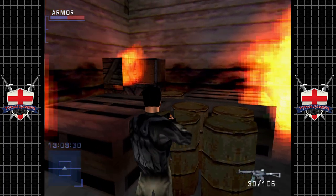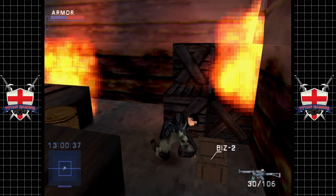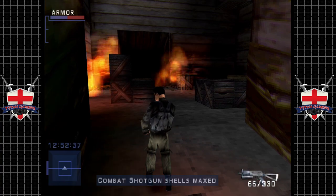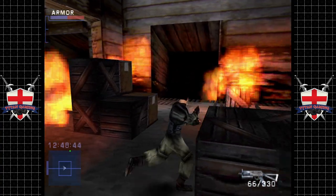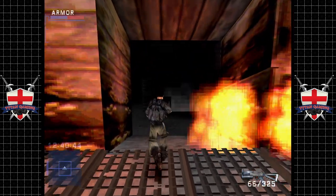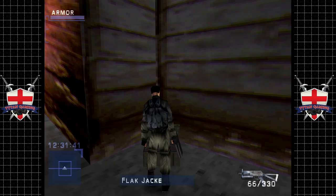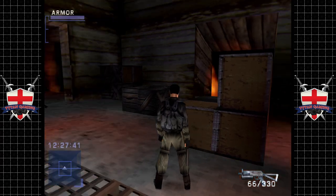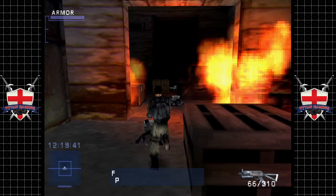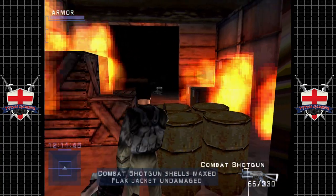You can't climb on top of barrels, by the way, but you can climb on top of wooden burning crates. I didn't make the game, guys. The Blizz 2 — definitely want that. That's one of my favourite weapons in this game, probably should switch up to it. I think there's a flat jacket here somewhere — a nice fresh one. We like the fresh ones. That combat shotgun — we're maxed out on that. Alright, I think it's time we weren't here.